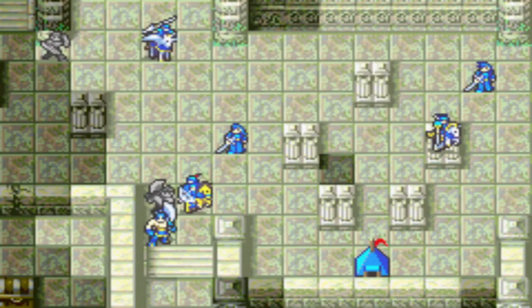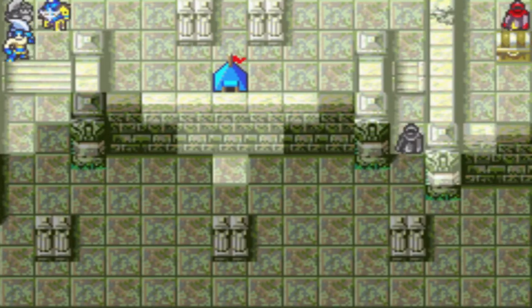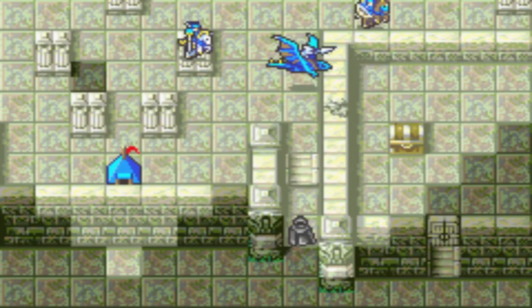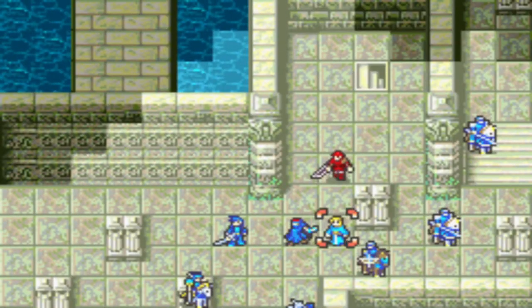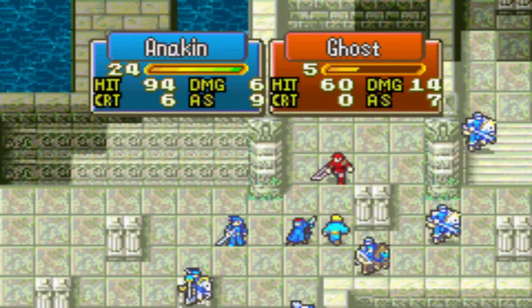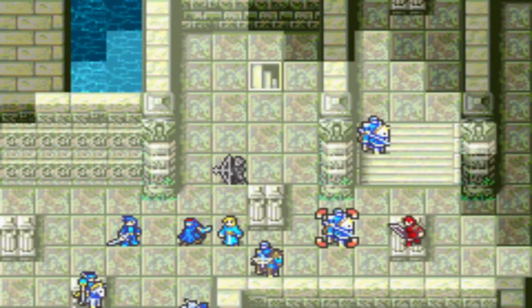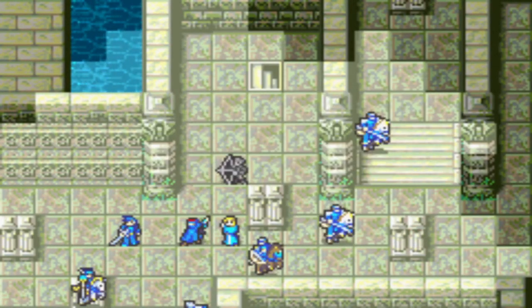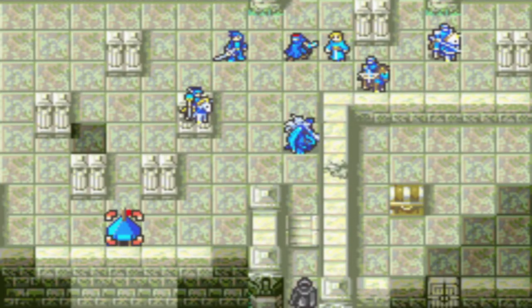Liquid one-shots more enemies with the Hand Axe. Unleopold kills another ghost. Anakin sees a tiny bit more combat, although it doesn't matter. Mobyon crits a ghost with a Javelin, which is not necessary, but it is cool.